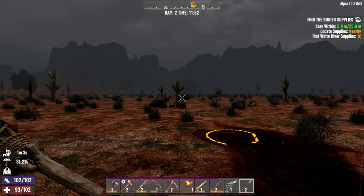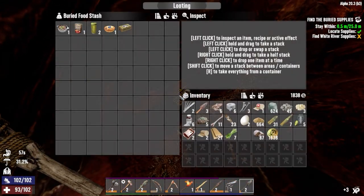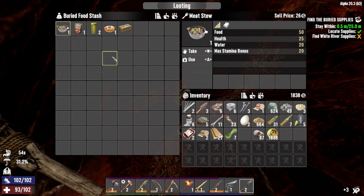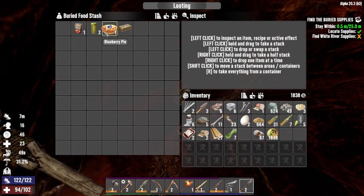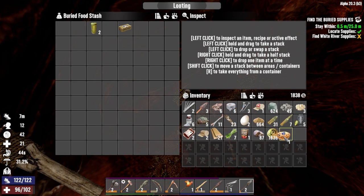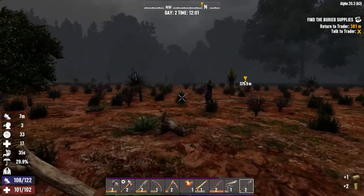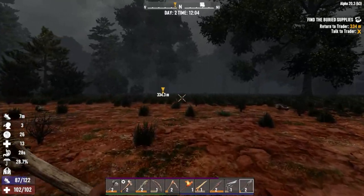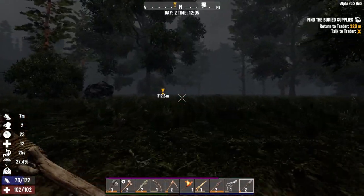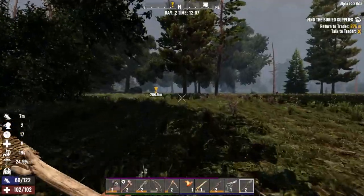As soon as we grab the quest item from that chest, it's going to trigger a load of zombies. We'll have the stew now because that gives us both water and food. Keep the blueberry pie and chicken stock, make room, get rid of this fiber, make room for the murky water — and we'll run. It's quite far from our base location so I don't see any point in taking those zombies on. We've already wasted the whole morning doing this buried treasure quest. Let's get this handed in to Jen and get another quest fired out.